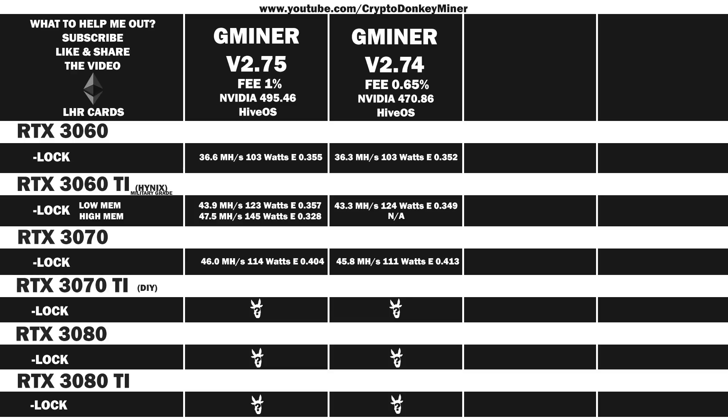Now let's have a look at the average reported results for the RTX 3070 Ti — the DIY edition from Zotac Gaming, which delivers a crappy card that you have to assemble yourself. 59 MH/s at 186 watts, efficiency of 0.317. In the previous version, 58.5 MH/s at 178 watts, efficiency of 0.329. So the conclusion must be that if you are actually using Gminer, you should stay on 2.74 if you have the RTX 3070 Ti, as it uses 8 watts less for the cost of half a megahash.